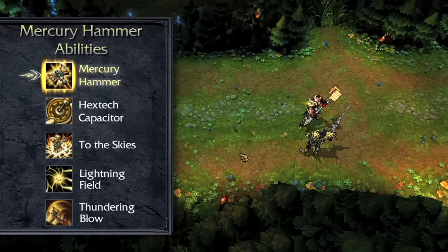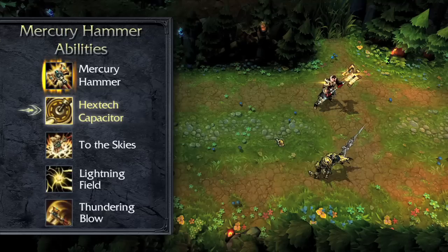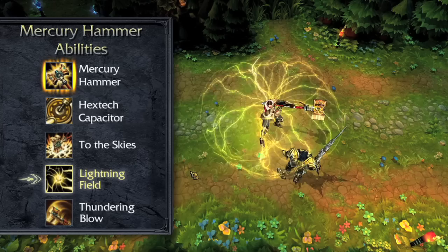Additionally, Jayce gains bonus armor and magic resist while wielding the Mercury Hammer. Jayce's passive is Hextech Capacitor — every time Jayce transforms his weapon, he gains bonus movement speed for a short time. With the Mercury Hammer equipped, To the Skies causes Jayce to leap to a target enemy, damaging and slowing surrounding foes.